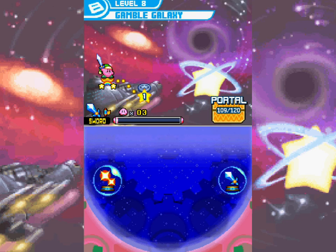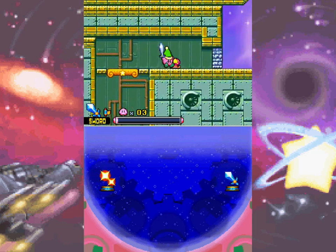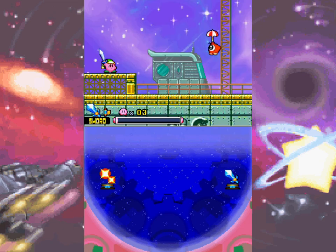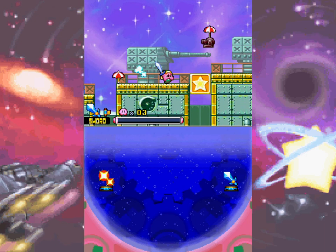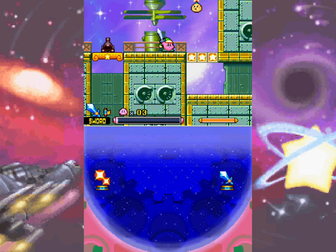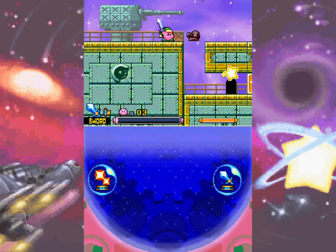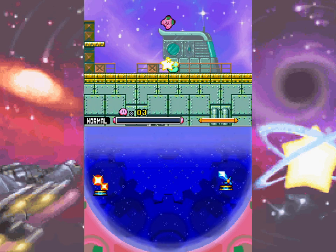World 8 has been unlocked — you could probably tell on the map screen there was another space for another world, it looked kind of obvious but I didn't want to say anything. Gamble Galaxy — this is more like World 7 Extra where you're gambling which door you want to take and which switch you want to hit. Anyway, 8-1, let's go. I probably should have grabbed that — it's too late now, I can't respawn. Rare parasol Waddle Doo, bye bye! Parasol is more specifically what it's called. You can't destroy those blocks with the power of any attacks or soda bombs.